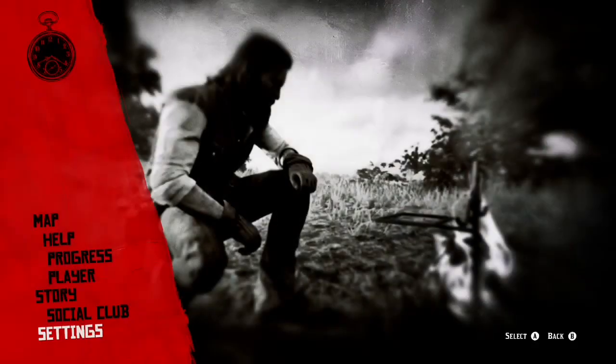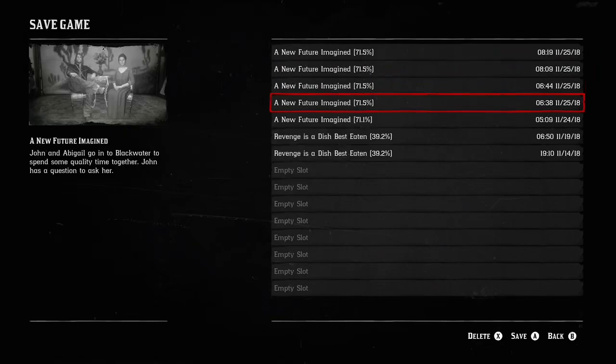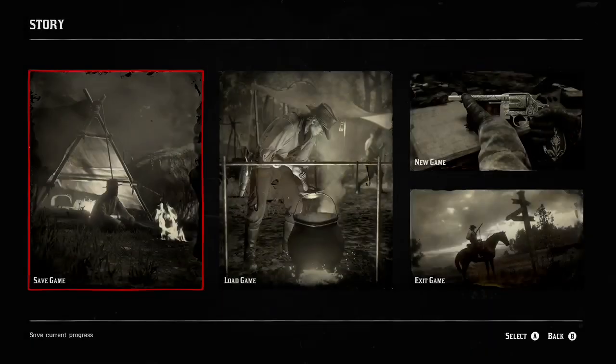After turning off auto-save, go to Story and save your game in a new slot. Once you've saved in a new slot, go ahead and load into the game you just saved.